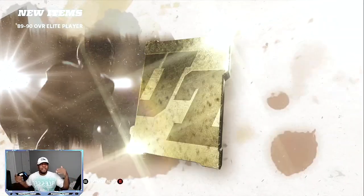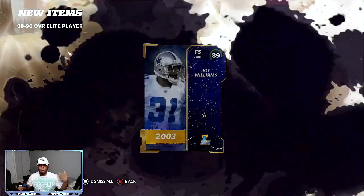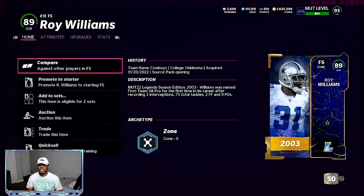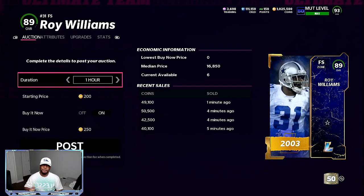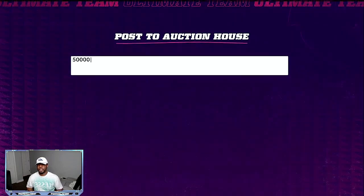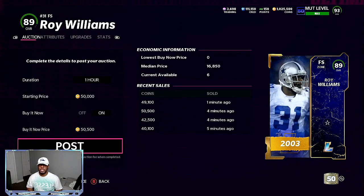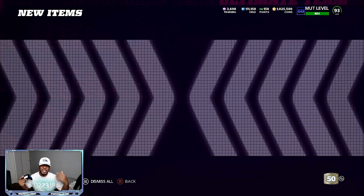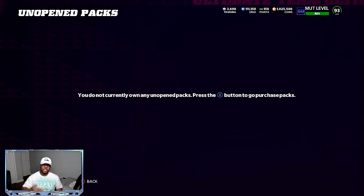300 coin profit, 500 coin profit — it's all profit. So another 89 overall: two 89s, you want to get a 90, but if we go right here, you can sell it for 50,500. So we'll do 50,000 — boom — 50,500. He just sold four minutes ago for 50,500. So that's going to be a break-even pack, but it gave me an opportunity to pull a 90 overall. The lower you get the pieces for, the better.